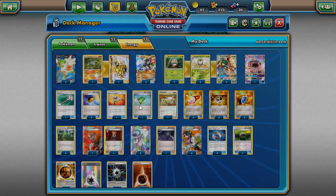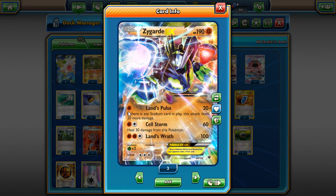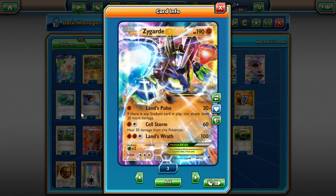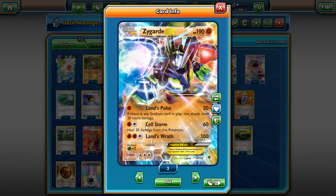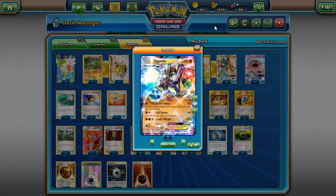One thing I like about this deck is what you want to use with Zygarde's attacks. Zygarde has three different attacks, each of them really good. Its first attack, Lance Pulse, can do 40 damage, and with a Strong Energy and a stadium in play you can turn that to 60, or 90 to a GX or EX with a Choice Band. I actually think Cellstorm might be a little more fun here — for two energy you do 60 damage, and with Strong Energy and Choice Band you can do even more damage, plus you heal 30 from this Pokémon. Lance Wraith is good too to take big KOs, but Cellstorm might just be the best attack to use for Zygarde at the moment.